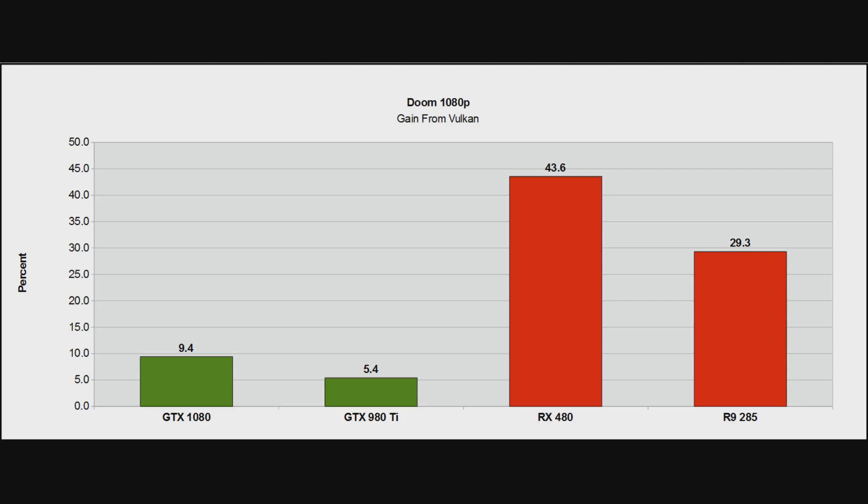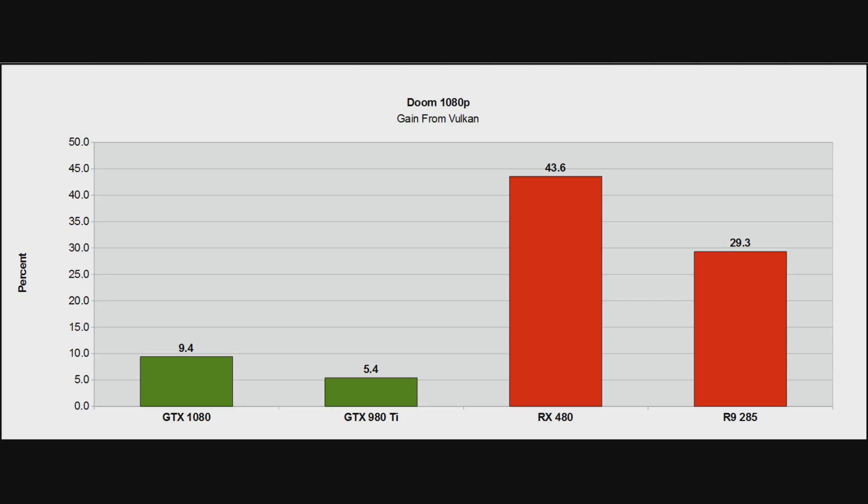The RX 480 gains almost 44%, and the R9 285 gains 29%. I believe the R9 285 is limited by VRAM — it only has 2GB of VRAM, which is why it isn't gaining as much. Still very interesting to see. Doom's Vulkan implementation appears to work pretty well even on 2GB cards. AMD were claiming up to 27%, but in my benchmarks they're up at 44%, and some others on the web found even higher gains.